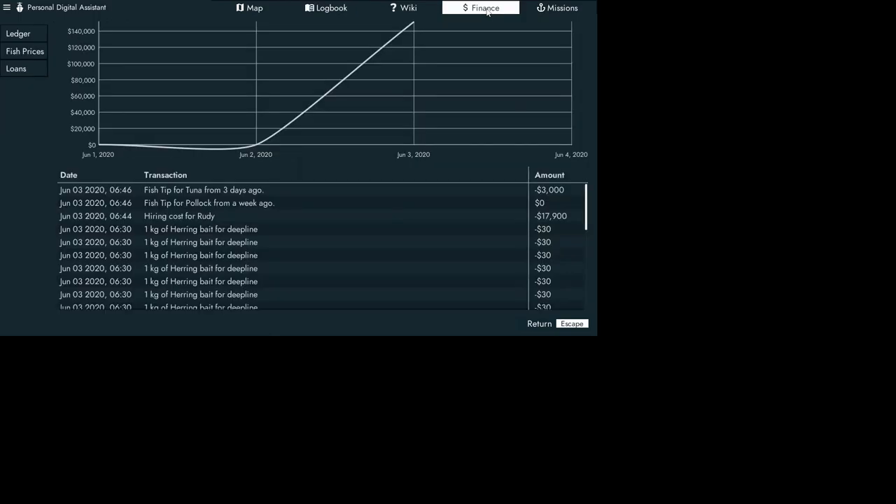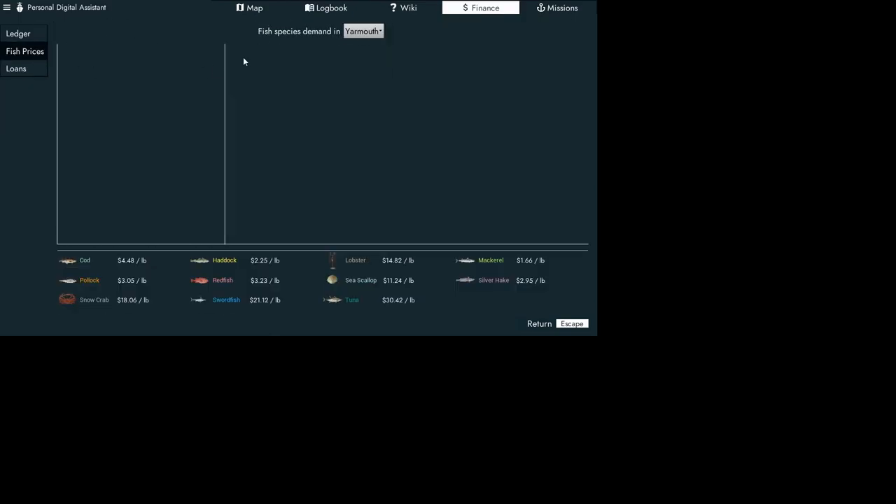Go to Financing, then fish prices. Right now tuna is going for thirty dollars a pound, swordfish for twenty-one dollars at Yarmouth. Lockport is twenty-four dollars and twenty-one dollars. Dennisport is seventeen dollars and twenty-seven dollars. I would say we probably want to go to Yarmouth at thirty dollars.